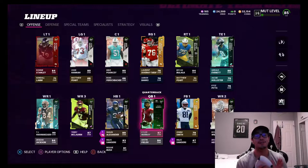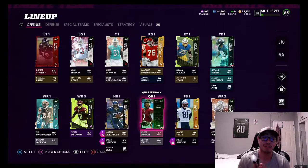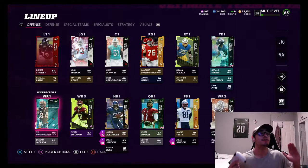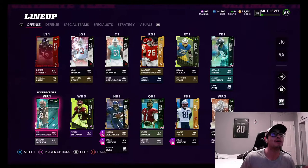Welcome back to another episode of the No Money Spent series. Our coin count is pretty low at 32,000 coins but we made some big upgrades on offense and defense. On offense we added a new playmaker from the Team Diamonds — TJ Hushmanzada from the Cincinnati Bengals, wide receiver, 90 overall.